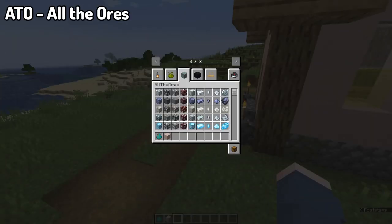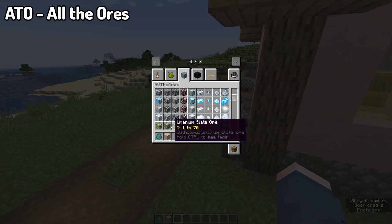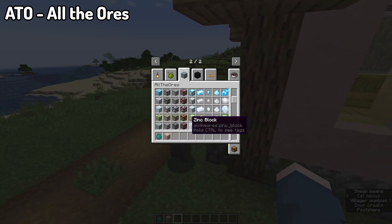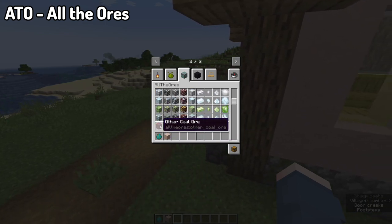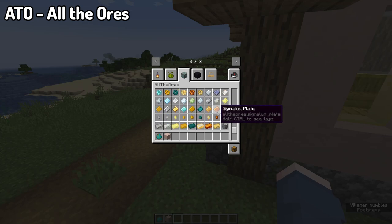Moving into our next mod, All the Ores. This is an attempt to unify all the common ores in ATM packs to make them all blend together and have less overlap. Free to use in any form of mod pack, it's a mod with a bunch of ores that are very common amongst the majority of mods you see across many different mod packs. It's a useful add-on for when you have a collection of different mods that have their own selection of ores and sometimes have a bit of a crossover.